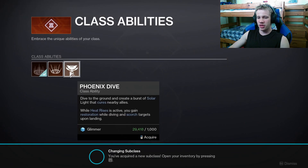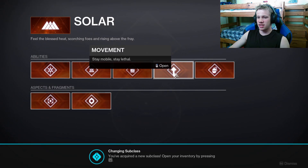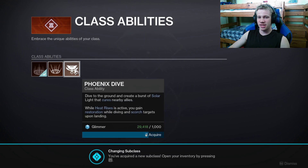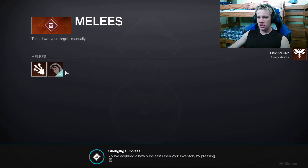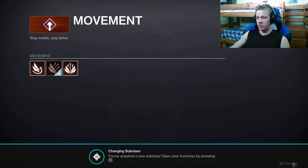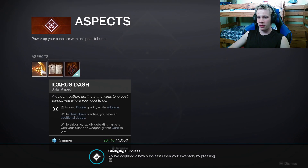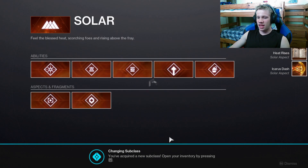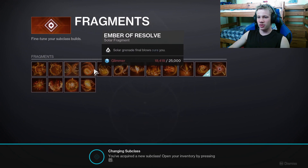After that it is simply going to be unlocking all of your abilities, grenades, movement abilities, aspects, and fragments. The first class ability I'd recommend you pick up is Phoenix Dive, and then you automatically get the best melee, the best movement option, and one of the best grenades. Then I would recommend picking up some aspects — Icarus Dash and Heat Rises — and then here comes the expensive part: picking up every single one of these fragments.